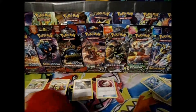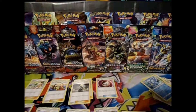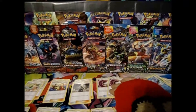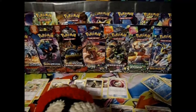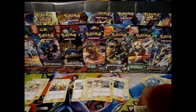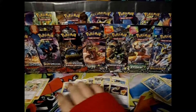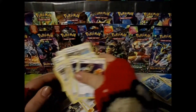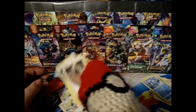Now the fun part — sorting out all of the different trainer cards, because there is always a ton of them in these things. We have two Ultra Balls, two Sentiyas, two Nest Balls, two Professor Kukuis, two Brock's Grits, two Howls, two Switches, two Timer Balls, two Fan Clubs, and two CopyCats. A lot of doubles — only doubles, actually. Surprisingly there wasn't a bunch of singles like there usually is, which made it go by pretty fast this time.